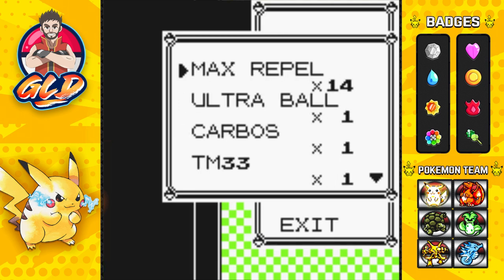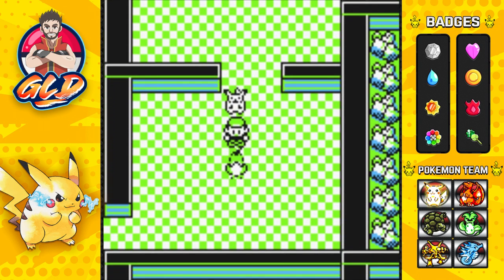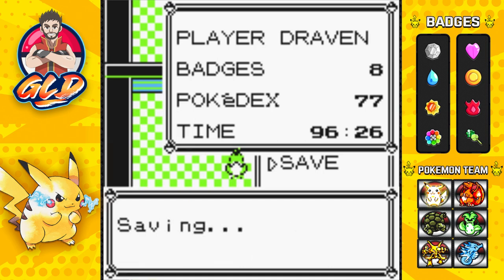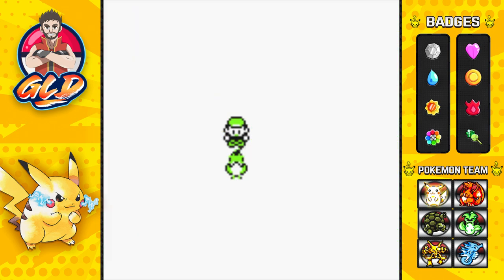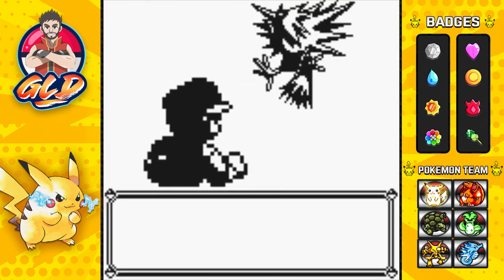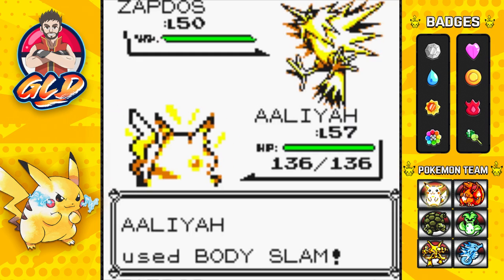The Repel has worn off, so let's use another one. We've got a legendary Pokemon right up ahead. As always, make sure to save your game because you don't want to miss out on this rare, one-of-a-kind Pokemon. We're going to start off with Pikachu - it's an Electric type and it knows Body Slam. The goal is to paralyze Zapdos and hit it with an attack that doesn't make it faint.